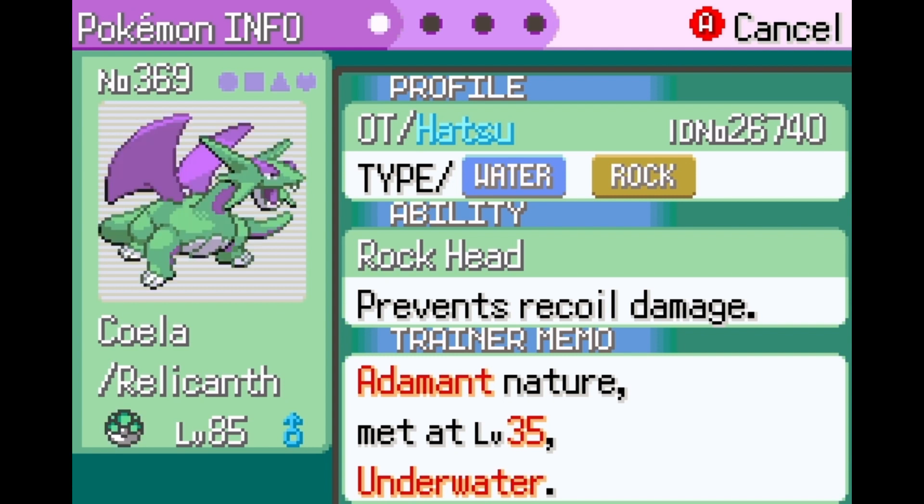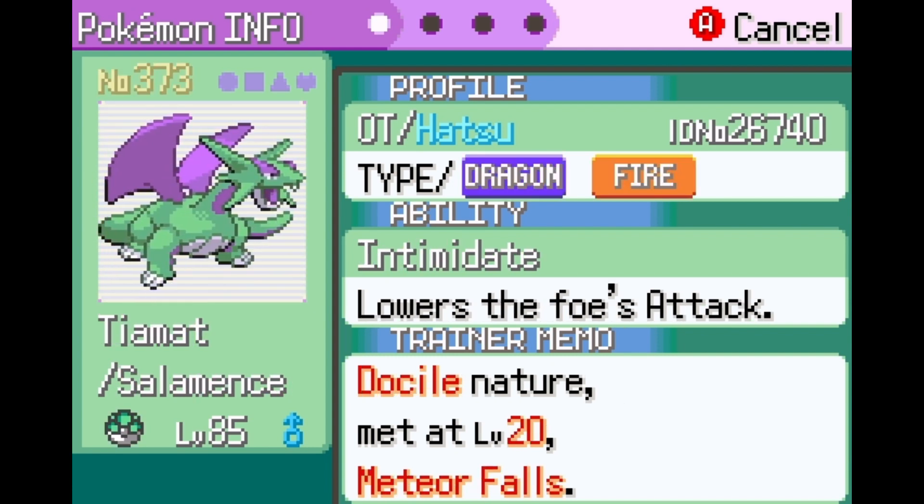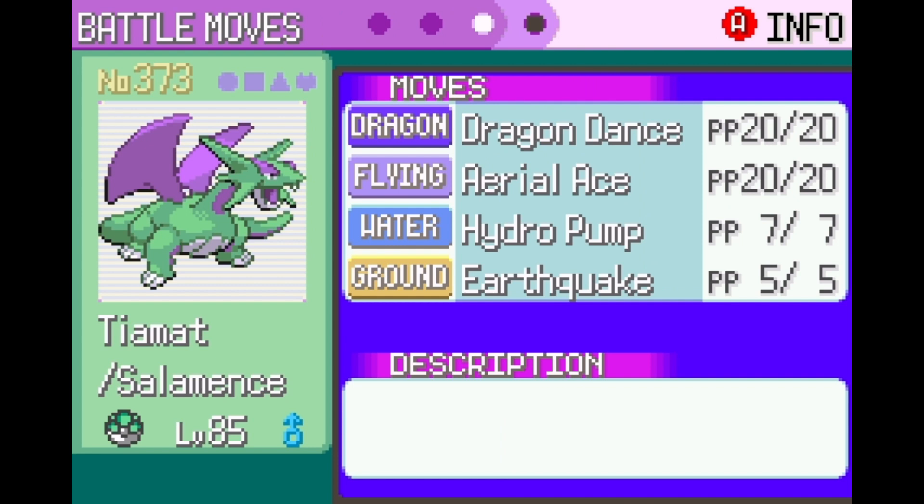We've got Koala our Relicanth with Rock Blast, Earthquake, Double-Edge, and Ancient Power, with a Choice Band. And then we've got Tiamat our Salamence - I changed from Dragon/Flying to Dragon/Fire because I feel it fits Salamence more, and also because I didn't like having a four-times weakness to Ice on two things.